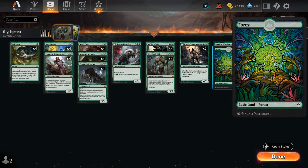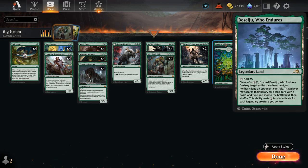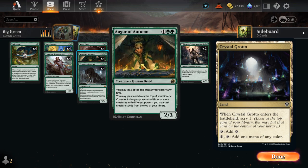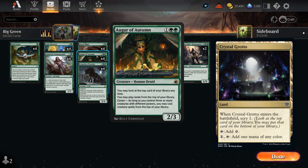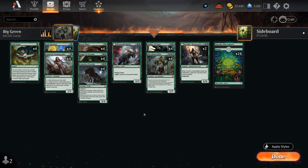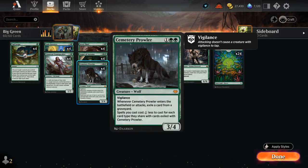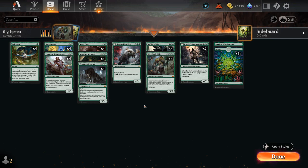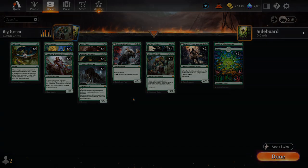Our mana base is just 24 Basic Forests and one Boseiju. We could potentially play Crystal Grotto as a colorless land that lets us scry one when it enters — useful with Augur in play to scry an additional land to the bottom so we can keep comboing. However, there's a drawback to having colorless lands in the mana base, especially with Cemetery Prowler giving discounts, since cards like Augur might only need double green and a colorless land won't help cast it. So that's our deck — let's jump into some games.